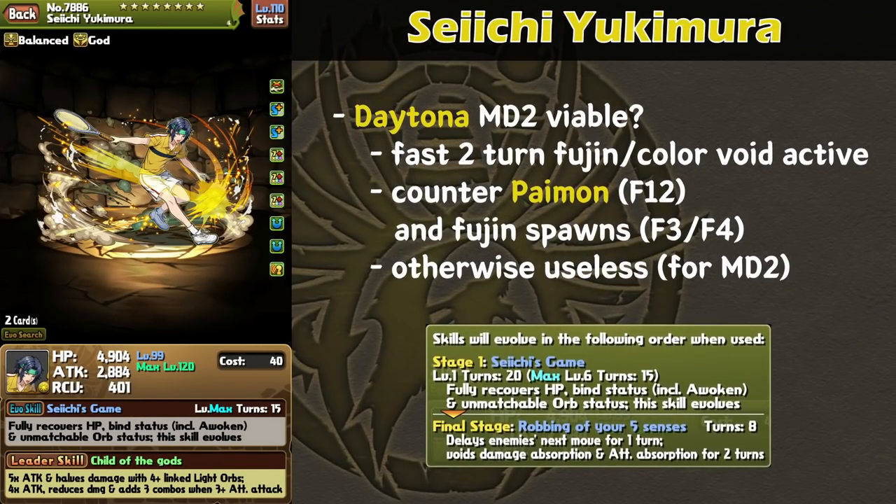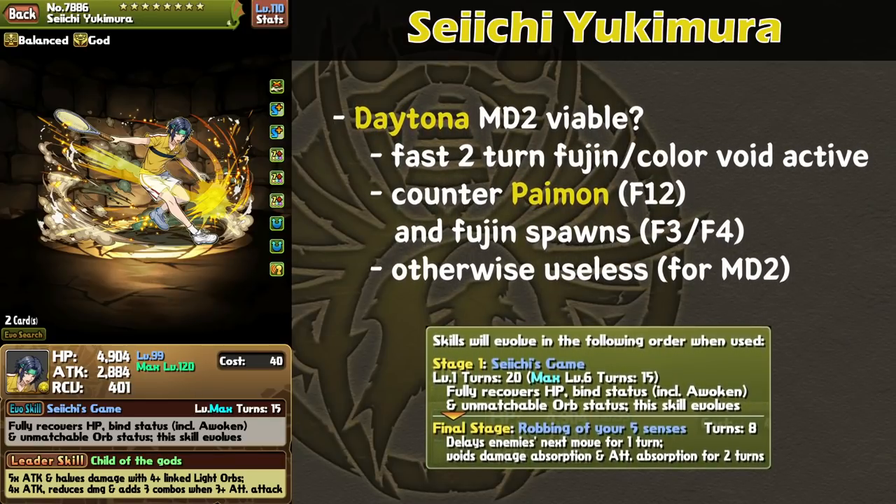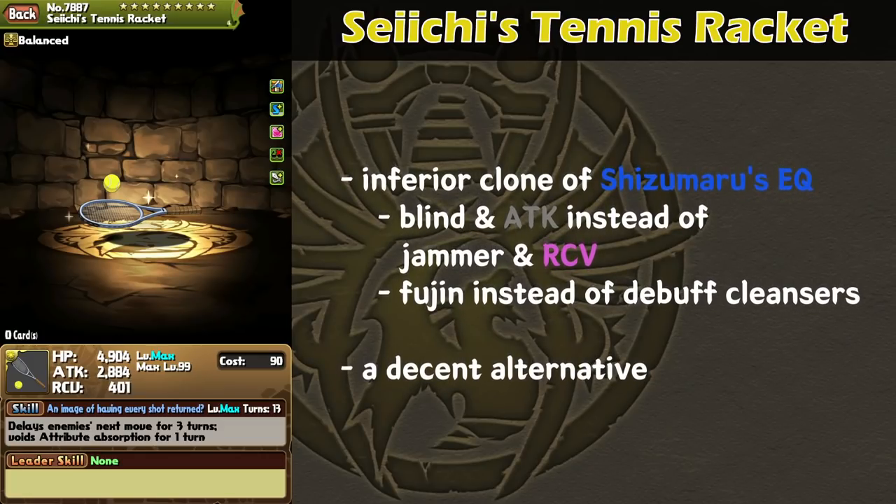Next up, we have Seichi Yukimura. While the presence of TPAs on a light attribute card screams Daytona, I had to think for a while about how he would fit. Basically, Yukimura functions as a pseudo-transform card that has a fast two-turn fujin and color void active after evolving his skill, while still being able to double cap. The benefit of Yukimura for teams running Daytona and MD2 is that he can counter Paimon on floor 12 while taking care of the fujin gauntlet on floors 3 and 4, but the problem is that the active is mostly dead outside of those floors. The solution is probably to inherit a shield on top of Yukimura that will charge up on time to use on Mide. Anyway, I'm not sure exactly how it will work, but Yukimura's kit is definitely an intriguing fit on Daytona. As for his equips, Seichi's Tennis Racket is basically a clone of Misty Rain Shizumata's equip from Samurai Shodan, which is nice but not that great since Shizumata's transform form got phased out by the row-based playstyle for Royal Oak. And although Shizumata's pixel form is pretty nuts for farming, Shizumata will probably be kept in equip form, thus diluting the value of Seichi's tennis racket.